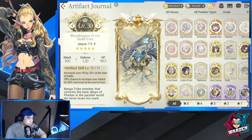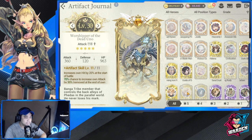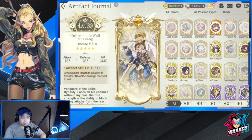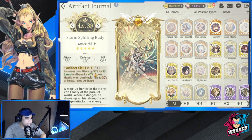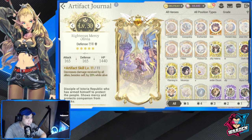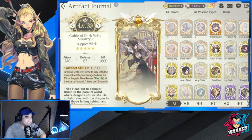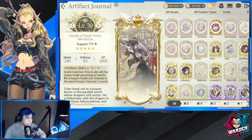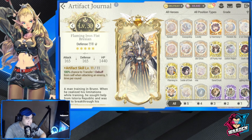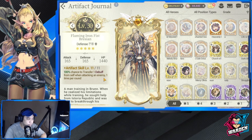The rest of the fated artifacts are good. Worshiper of Dead Uno increases hit by 20% at the start of battle, and 70% chance to increase own attack by 30% — that's good. It also grants shared health to allies, transferring 30% of damage received to self. Storm Splitting Rudy increases attack by 30% for 10 turns and also has a heal — very good. Righteous Mercy Olivia decreases damage received by all allies besides self by 20% when alive. Guide of Guard Veils Mon Ryu gives a heal over time to an ally. There's also a 100% chance to transfer a debuff to an enemy when you attack — very useful.